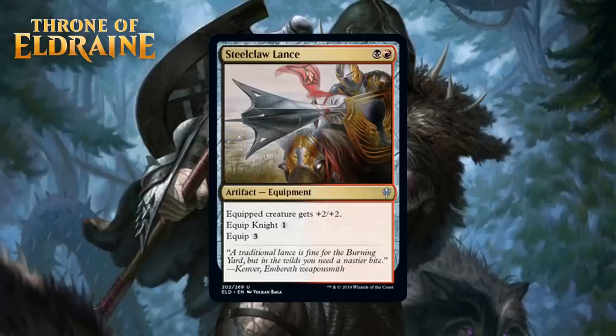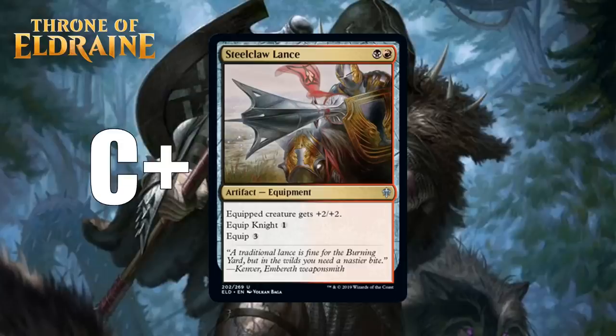Next up, we have Steel Claw Lance, which is a black and a green for an uncommon artifact equipment. Equipped creature gets +2/+2. It has two equip costs: equipping to a knight only costs one mana, and to anything else it costs three. This is a great equipment if your deck has five or more knights, since equip one is an amazingly cheap cost for this bonus. Black-red is focused on knights, so most of the time you'll end up with enough knights to play this without even trying. It reminds me a lot of Pirate's Cutlass. Take it once it's clear you're in black-red. I'm giving this a C+.